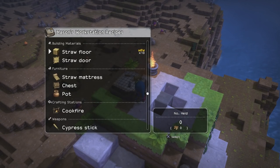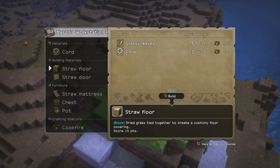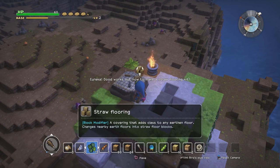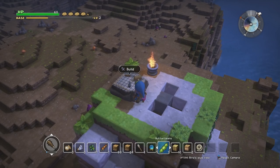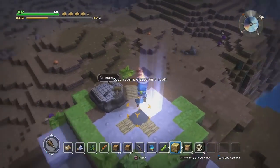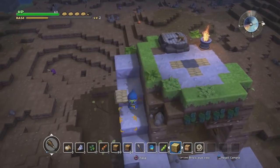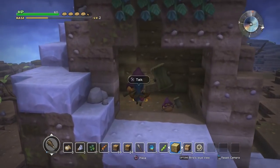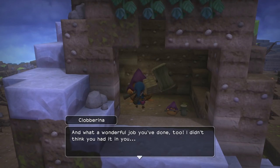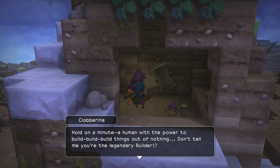What do we need for a straw floor? Looks like I make a lot of it — we've made a straw flooring kit, covering that adds class to any earthen floor, changes nearby earth floors into straw floor blocks. That'll make life a little bit easier. I'm probably gonna wait until we've got wood or stone or something. 'My word you fixed my roof — and what a wonderful job! I didn't think you had it in you. A human with the power to build things out of nothing — don't tell me you're the legendary builder!'